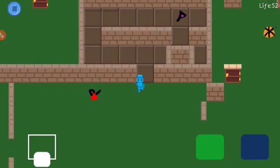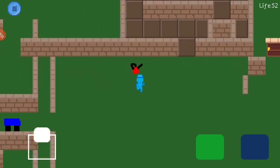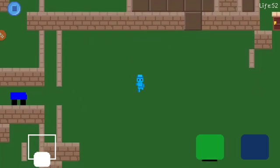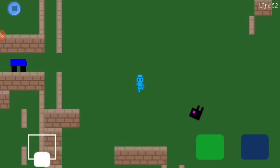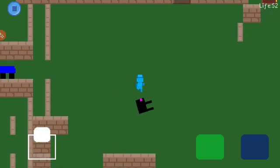You gotta grab the fuel can, and then while you're walking you'll find dragon face. And here's a trying-to-eat-you animation.